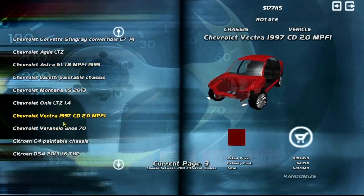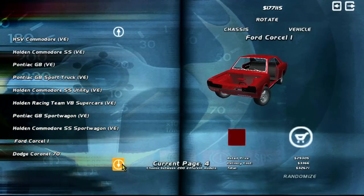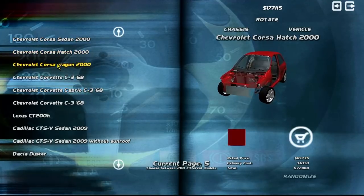There's a Vectra too. It's very nice that they're in the game. We got a C4, a DS4, Commodores, Holdens, Pontiac GTO — that's essentially the same car as the Holden Commodore. There's a Fort Corsal, a Dodge Coronet, an Opel Corsa. You can have a lot of fun. There's a Chevy Duster, a Dacia Logan — that's pretty sick.